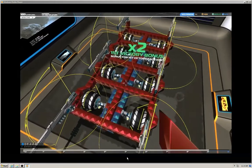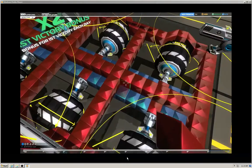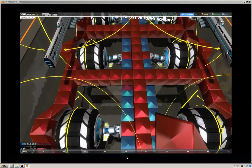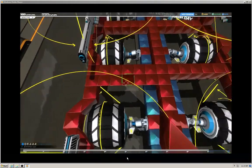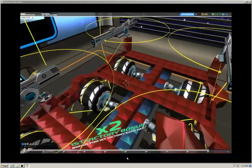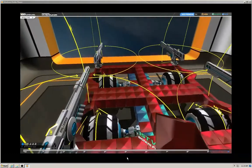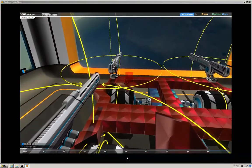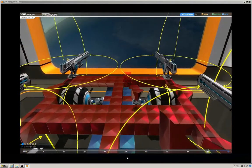Now I start placing prisms along these cross beams — not the midline, the cross beams. I do all of them facing this way along the cross beams.